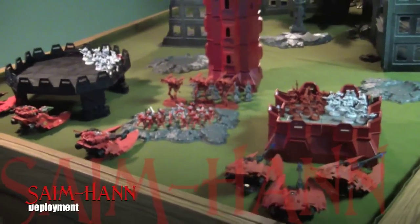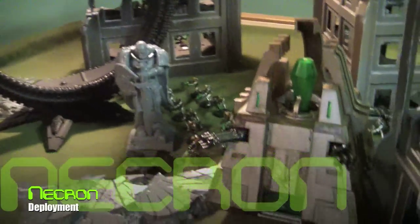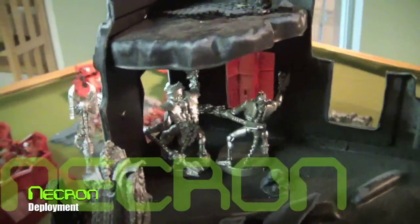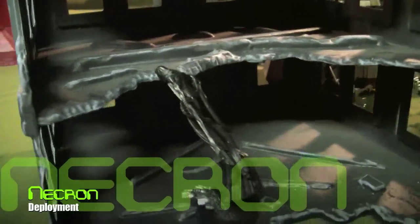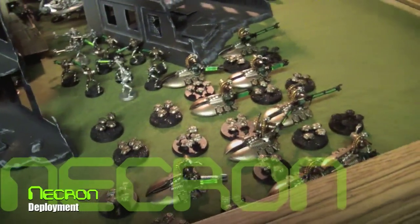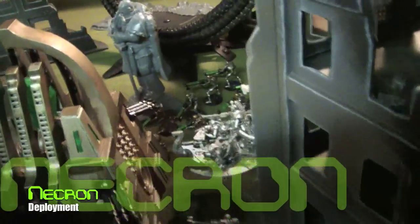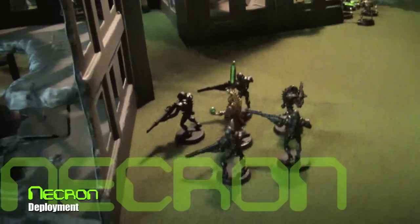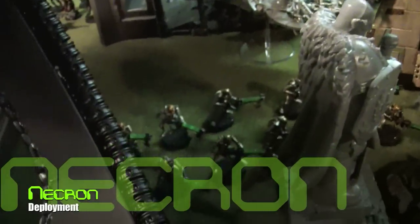The Guardian squads all had missile launchers as well. For the Necrons, they have a pylon, a monolith, and a whole bunch of warriors. They had a special character with lords with crazy lance weapons, and a C'tan Shard hiding in a building. There's a whole bunch of scarabs with spiders proxied by destroyers, a command barge, and warriors hiding in the back. The warriors are all part of a formation with the pylon, and there's a Ghost Ark with some warriors hiding in the back.